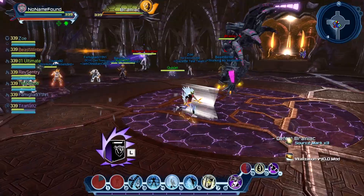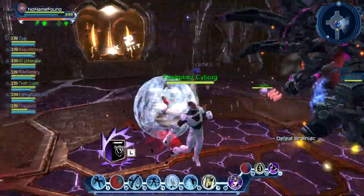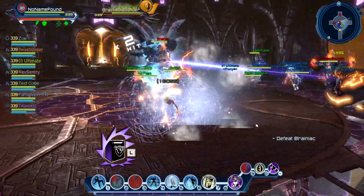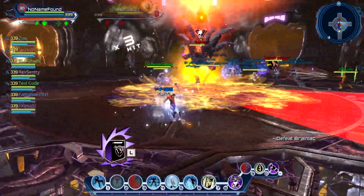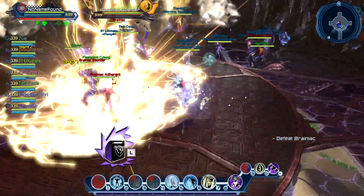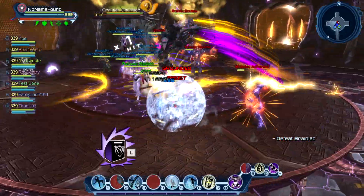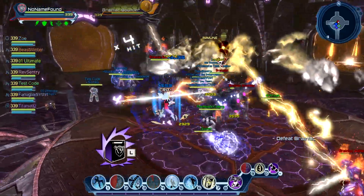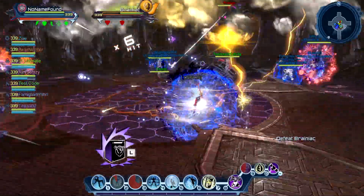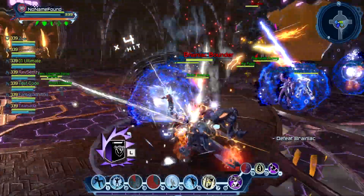I forgot to mention that this boss fight has phases. This is the second phase, and additional mechanics are added. Once again, the 180-degree cone — think about the second boss on Co-Elite doing the same attack — will be a one-shot on Elite, so block and roll away. The second mechanic is sometimes dropping a big circle on the ground, like the bomb the Ultimate Soldier drops on you. Just block and roll away and dodge it absolutely.